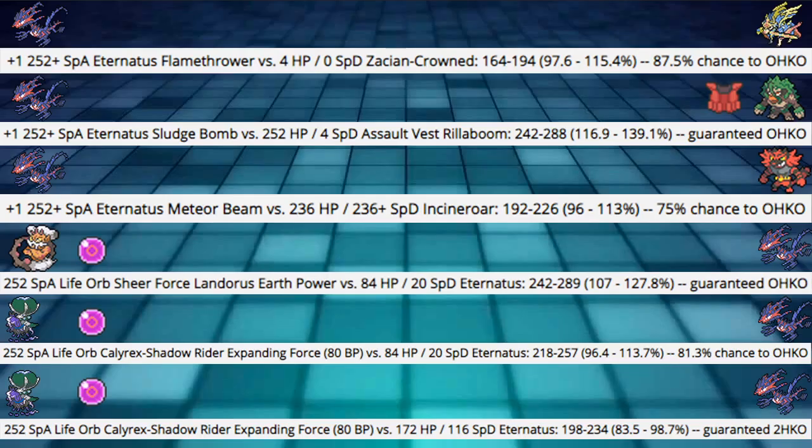As far as Damage Calcs go, the first five are for the first build and the last are for the defensive calcs. These are all plus one from Meteor Beam. First: plus one 252+ Modest Eternatus Flamethrower into a Zacian-Crown — hitting 97.6 to 115%. It's an 87.5% chance to OHKO, which is an incredibly high roll. Still a roll, but doing a lot of damage to Zacian. Honestly, Zacian-Crown doesn't do too much back unless it's sword-stanced up or behind a Substitute.